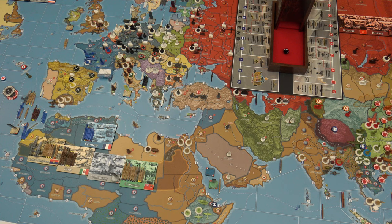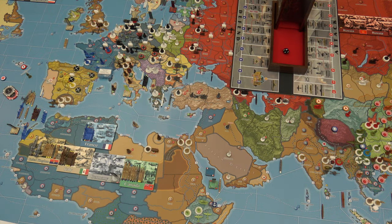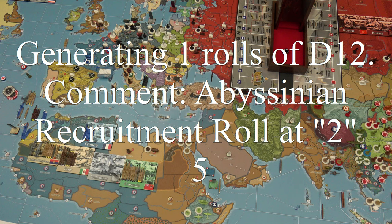Recruitment: I have my Abyssinian recruitment at two. Going to PBE to generate two numbers — one for the long-range aircraft roll and one for the Abyssinian recruitment roll. It is a complete blank: I rolled a one for long-range aircraft and a five for my recruitment. Blanked on everything.